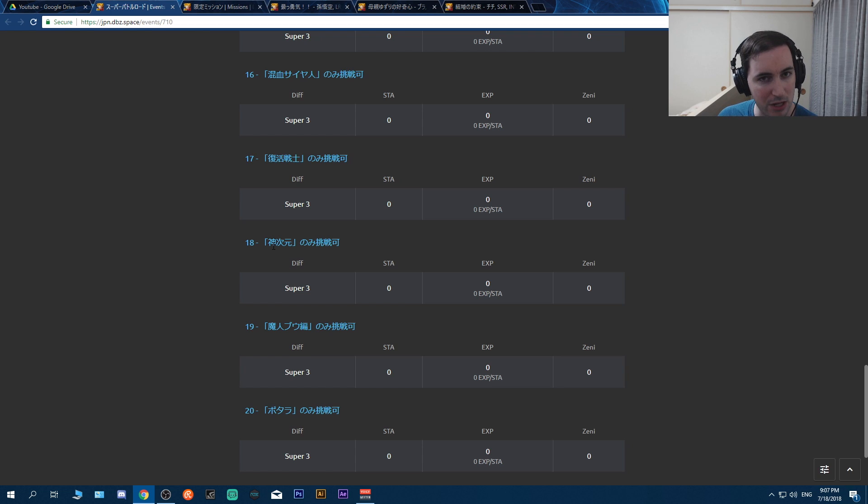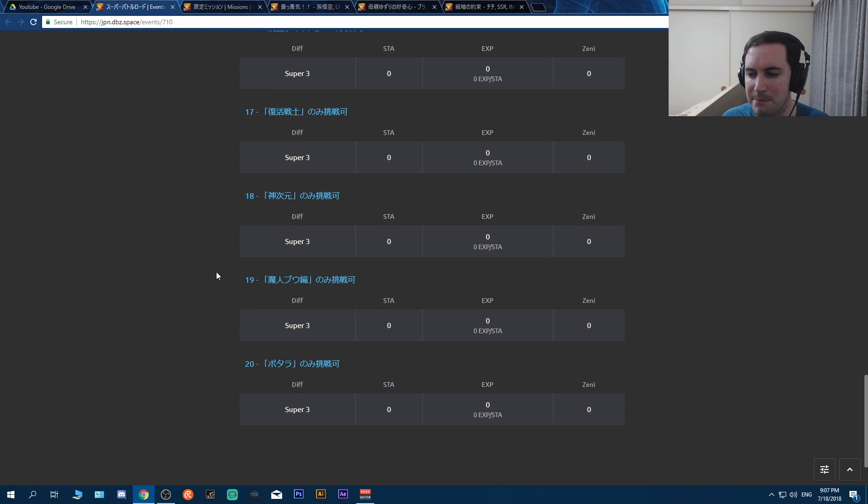Next is the Realm of Gods category. This will be interesting since UI Goku is a good card but takes a while to get going on the super TEQ build. If he doesn't transform and you get lucky dodges, he can definitely take things down fast, along with LR Rose and others. I wonder if INT Whis will finally be good enough here - he's a support unit and the TEQ one can stun and reduce ATK.